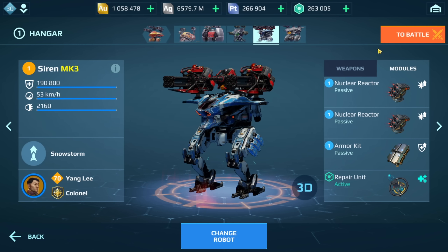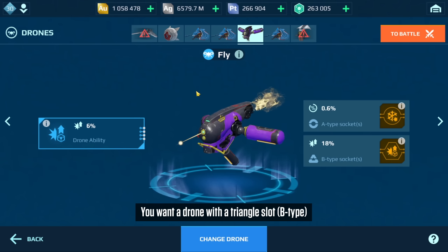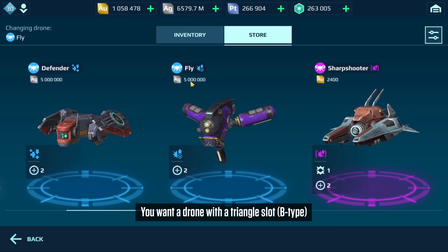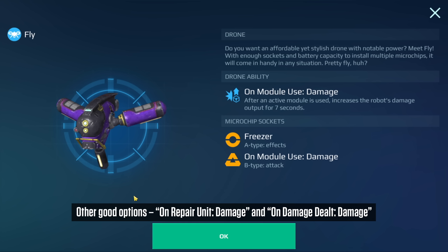Now let's take a look at the drone. I went with a really cheap one — I believe you can get this in the store for silver, about 5 million silver. I have the following drone chips: Freezer and On Module Use Damage. I'll also mention a couple of other damage chips you could use if you don't have those. That's option number one.